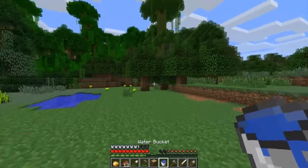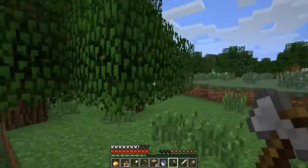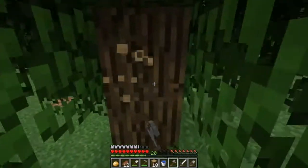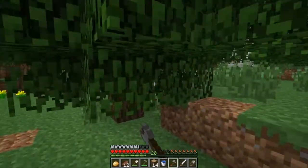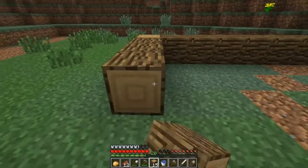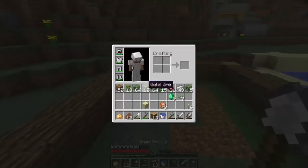We'll obviously need to cut a few more trees down — won't need the leaves this time though, we've got quite a few now. I think we'll have one side of it potatoes and the other side wheat. Eventually we'll have a bit for carrots as well — a bit of everything really. Nice little farm. There we go, some more wood. Go back to our dirt.